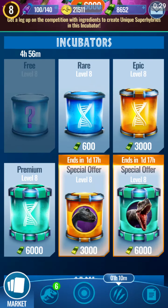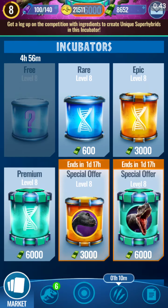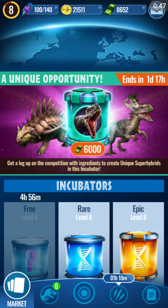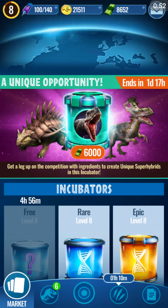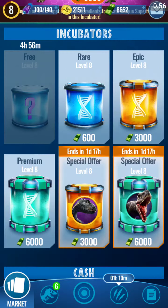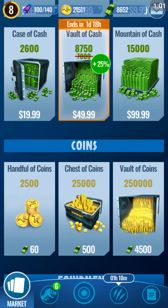There's a limited time special offer about a unique incubator. It says: 'Get a leg up on the competition with ingredients to create unique super hybrids in this incubator.' Sounds like you should be able to get a unique hybrid, but it says 'ingredients' — so maybe not. Still, don't you need Legendary to make Unique? Pretty sure you do.